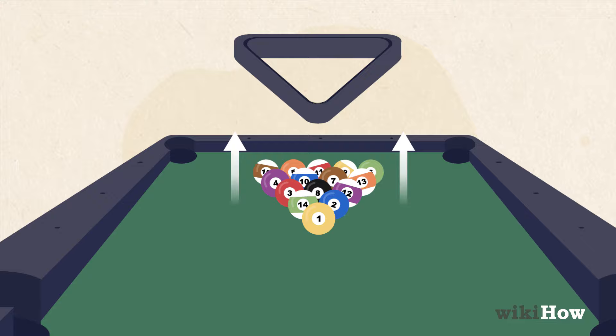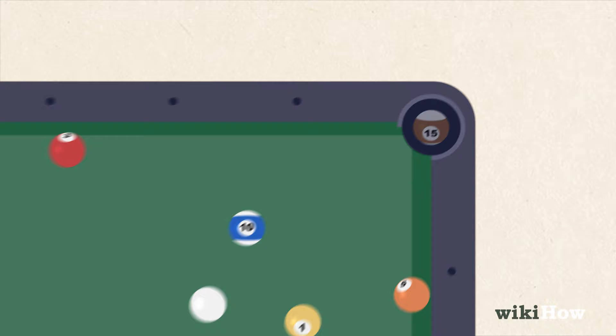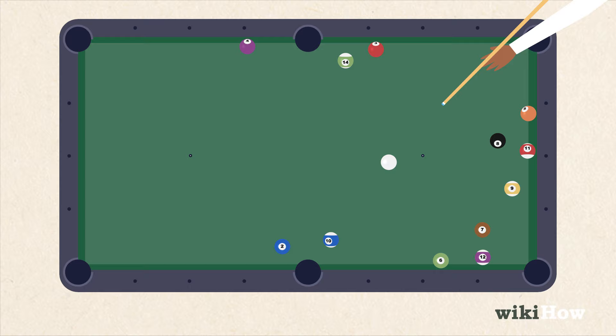The starting player breaks the balls by hitting the white ball, called the cue ball, from behind the headstring, which is the line created by the second set of diamonds on the opposite side. If the breaking player pockets a ball by knocking it into one of the six holes on the table, they continue shooting. They can then shoot either a solid or stripe to select which set of balls they want to shoot, and the opponent takes the other set after they've legally pocketed a ball. If the first player misses, it's the next player's turn.